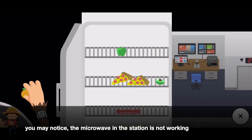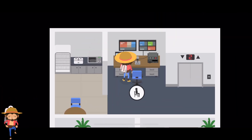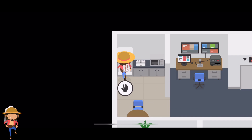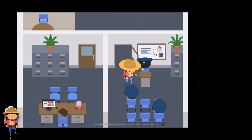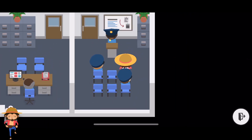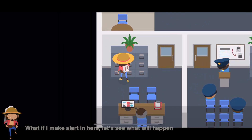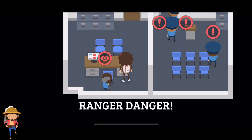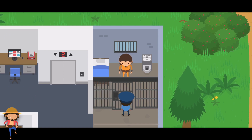You may notice the microwave in the station is not working. What if I trigger an alert in here? Let's see what will happen. So many police. There you go.